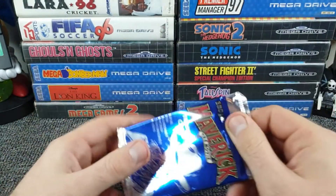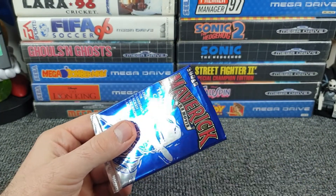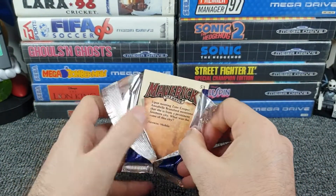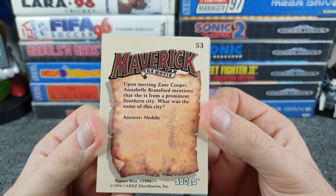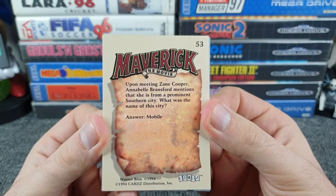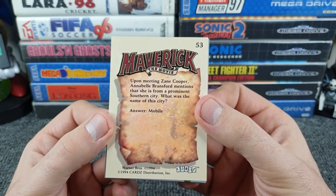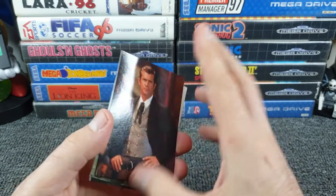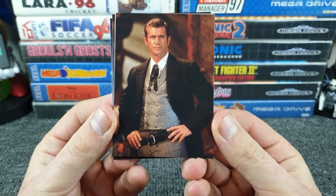Let's get the scissors out — professional amateur that I am — and we're in. Let's split the back open. There's Maverick the movie again. The answer to a trivia question on the back has already been revealed: upon meeting Zane Cooper, Annabel Bransford mentions she's from a prominent southern city — the answer is Mobile. Not very discreet, giving away the answer before we've even read the question. And look, it's Mel Gibson, hands on his hips.